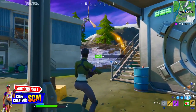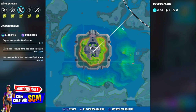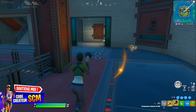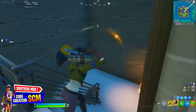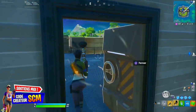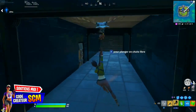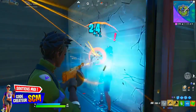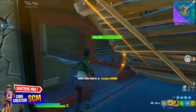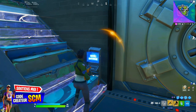Le deuxième emplacement de coffre, c'est à l'Autorité. Là, vous allez devoir trouver le skin Julie, qui est le boss de cet endroit. Quand vous l'aurez tuée, elle vous donnera un grappin illimité assez spécial : quand vous l'utilisez, ça va déployer votre planeur, ce qui est vraiment stylé pour voyager dans la map. La deuxième arme qu'elle donne, c'est la Thompson en mythique, et bien sûr elle vous donne la carte du bunker, au même emplacement que dans la saison 2.